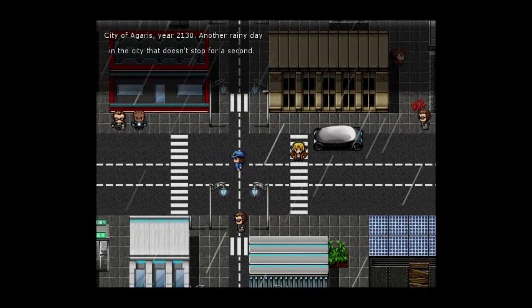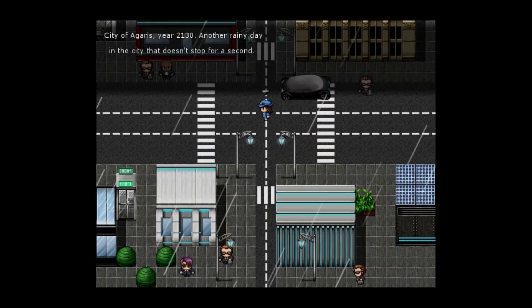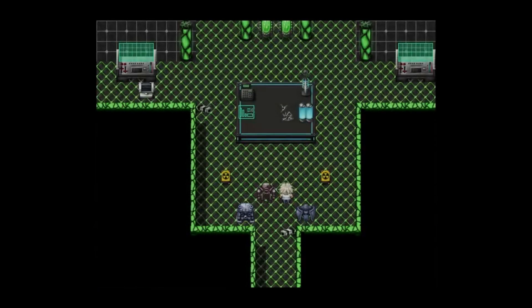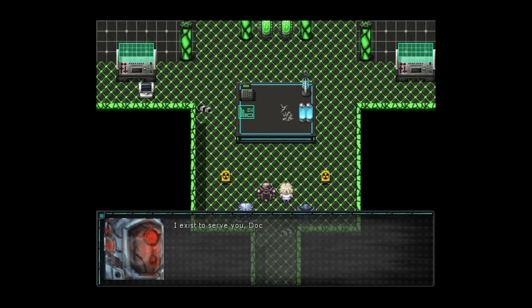This is a review of Heroes of Time. It's available now on Steam for $4.99. It is an indie RPG that very much takes inspiration from games like Chrono Trigger, Chrono Cross, Final Fantasy, and Dragon Quest.